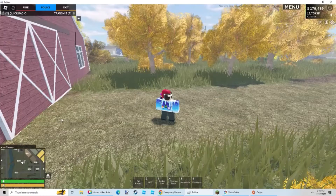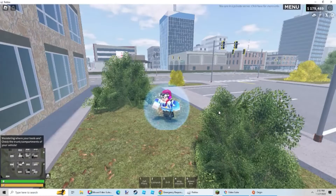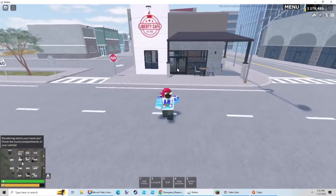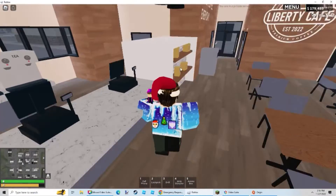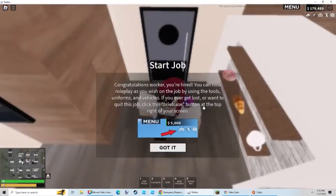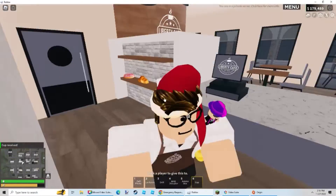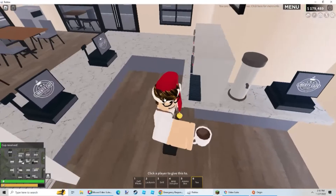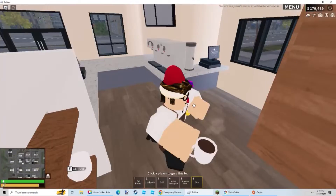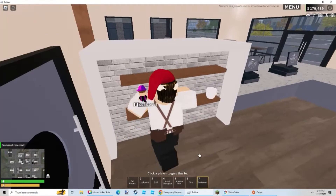On the civilian team, over here is the Liberty County Cafe. If you get the job in here, you have donuts, croissants, and a cup of coffee. You can fill up the cup of coffee — it actually steams. You come over to these little stations and give it to customers. The restaurant mechanic is nothing too different, but it's a nice touch.